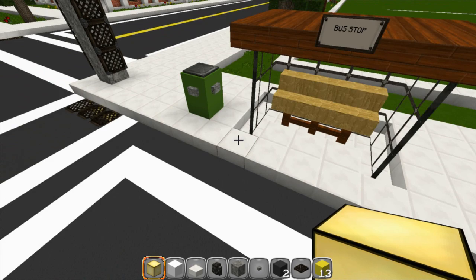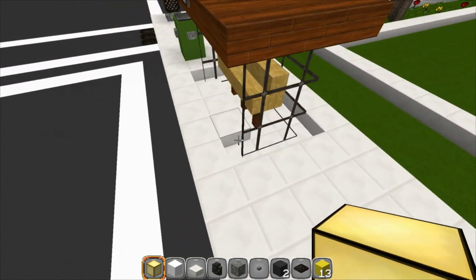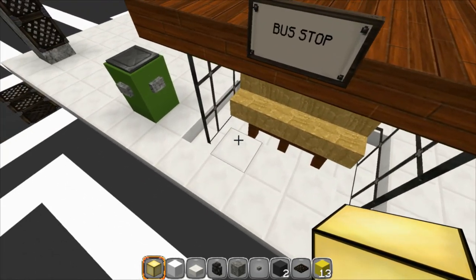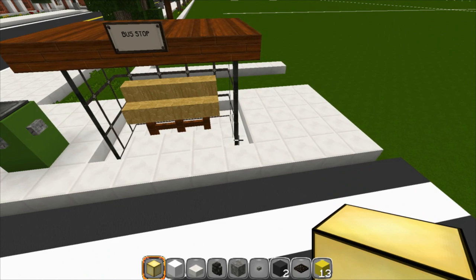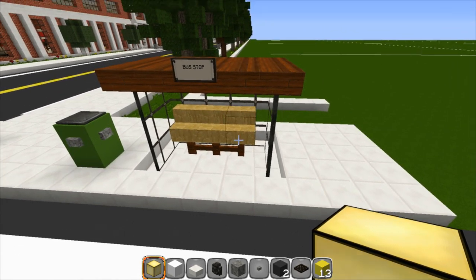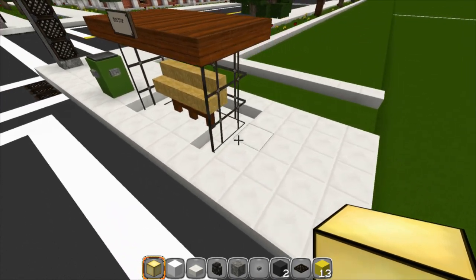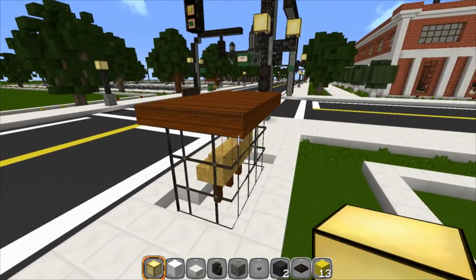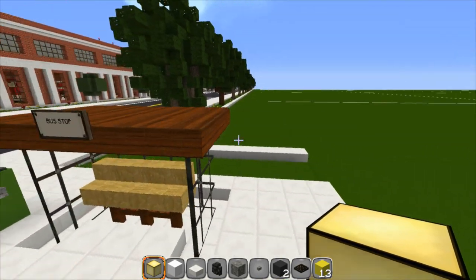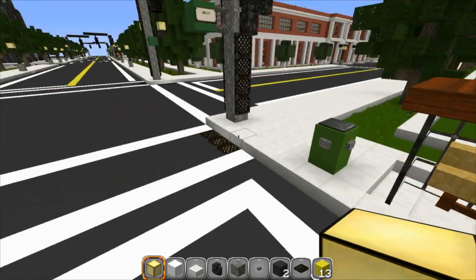For the bus stop: one, two, three, four, five wide by one, two, three deep - you're going to have three pieces in the middle, so you'll have a horseshoe shape that is three by five by three. Put down three fence posts, three pieces of stairs for seating, then one, two, three pieces of pane glass connected all the way around. Cap it off with your favorite half-slab material, put a bus stop sign on top, and you're done.